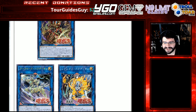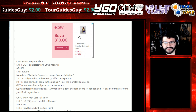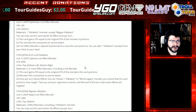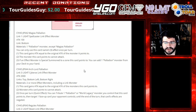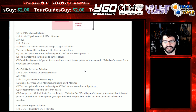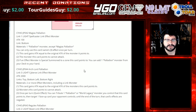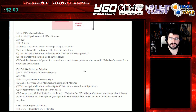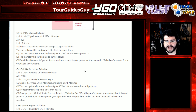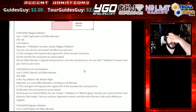Three Link Monsters! Magius Palladian — Link 1, Light Spellcaster Link Effect Monster, Attack 100, Link arrow is bottom, so an enabler without giving anything to the opponent. Materials are one Palladian monster except Magius Palladian, so he can't use himself to go into himself. You can only use this card's three effects once per turn. This card gains attack equal to the original attack of the monster it points to — so it automatically, within your archetype, can gain attack pretty easily.